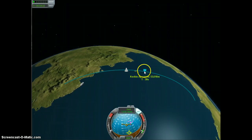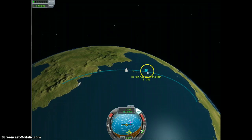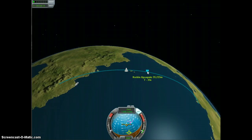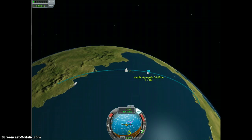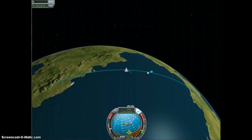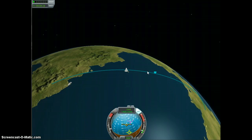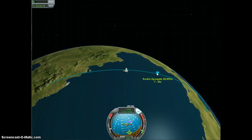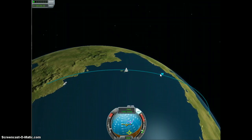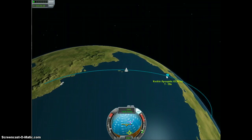Now, what we're going to do is we're going to stay on this fuel consumption rate and heading until my apoapsis reaches roughly 70,000 meters, which is going to happen here in a little bit. Once I hit 70,000, I'm going to go ahead and drop my throttle a little bit so that I can maneuver a bit better. Then I'm going to roll us down to a 10 degree above the horizon heading along a 90 degree heading.